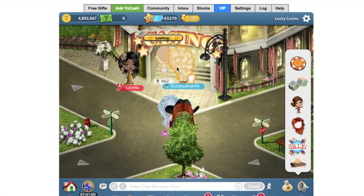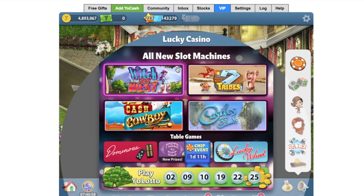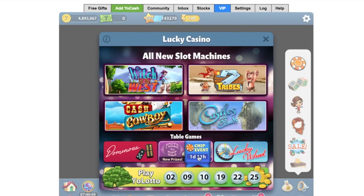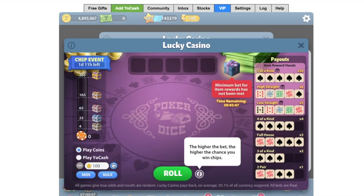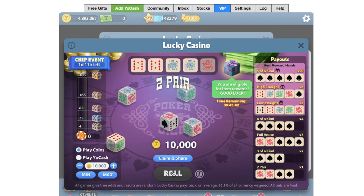When I first saw this I didn't know what to expect, but when I got into the casino I sort of got an instant idea of how it works. You'll notice on the left hand side there's a chip event level counter. There are five different chests and in each of those five different chests are obviously different prizes.